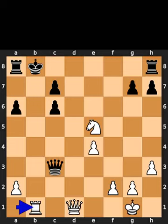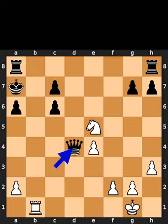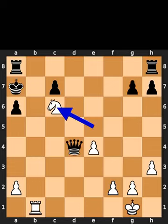White plays rook to b1, check. Black plays king to a7. White plays queen to d4, check. Black takes the queen on d4 using the queen. White takes the pawn on c6 using the knight, checkmate.